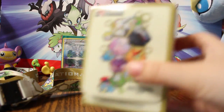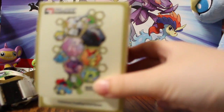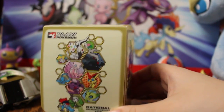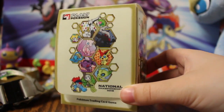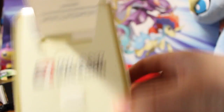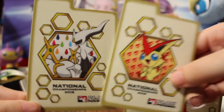I did manage to win some side event games, and I got tickets. With the tickets I got a National Tech Pack. The playmat on it looks just like the big one. And inside there are two deck dividers — Victini and Arceus.